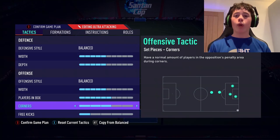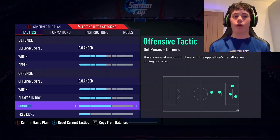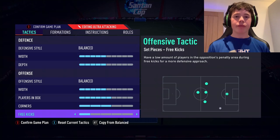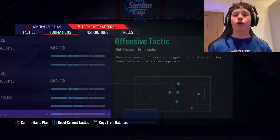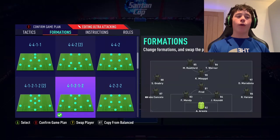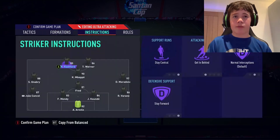Corners set to 3 — we want to make the most of that opportunity, so don't waste it on 1 or 2. Free kicks also set to 3, as I do like to shoot from free kicks. Again, this is the 4-1-2-1-2 first variation — comment below what formation you'd like to see next, and make sure to like and subscribe.